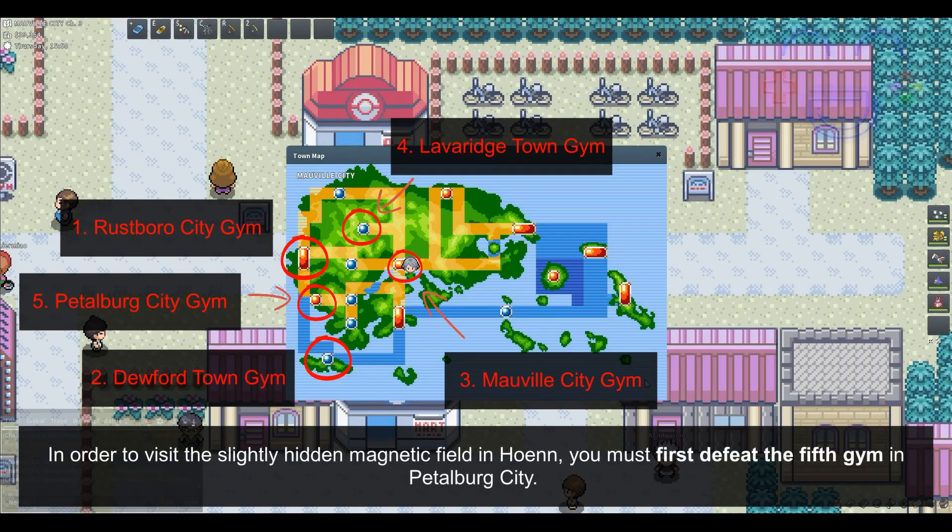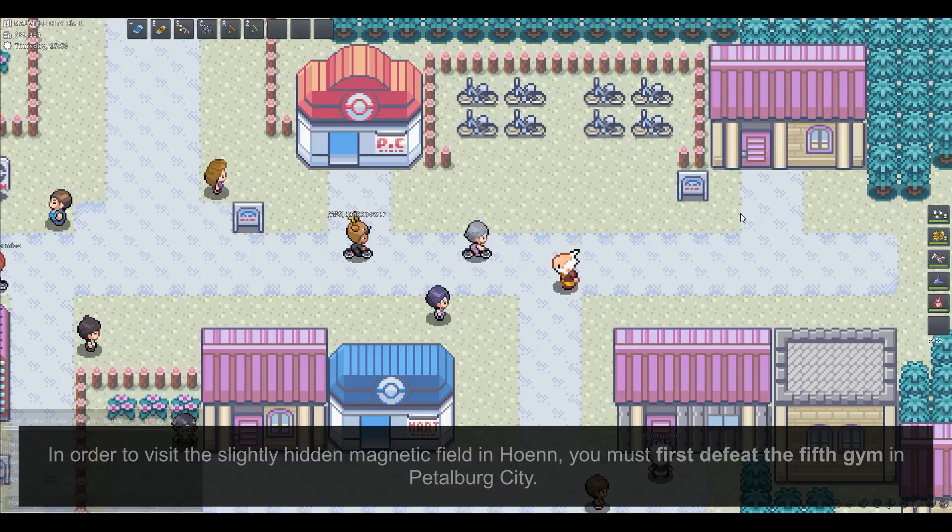In order to visit the slightly hidden magnetic field in Hoenn, you must first defeat the fifth gym in Petalburg City.